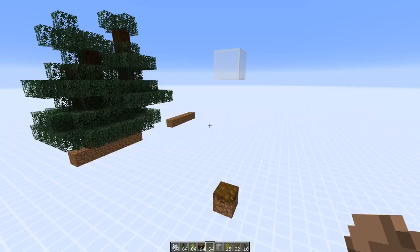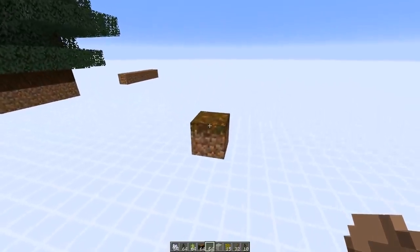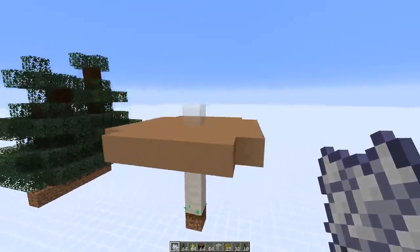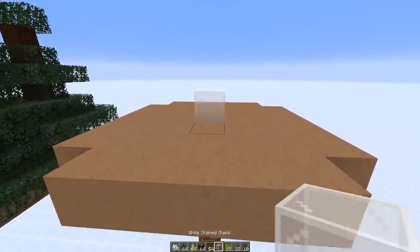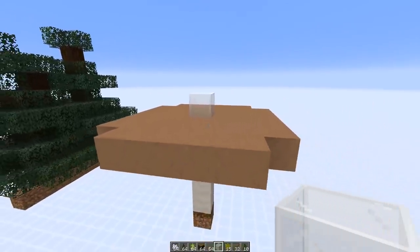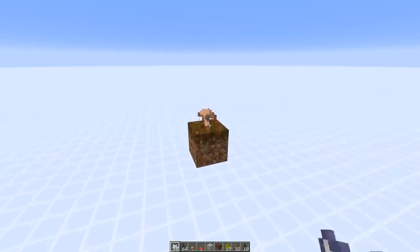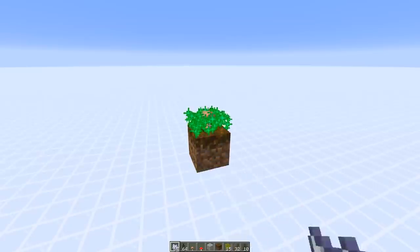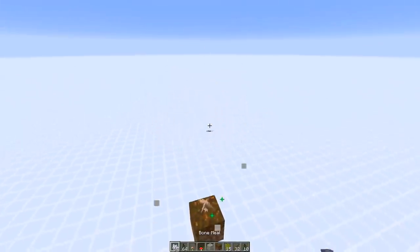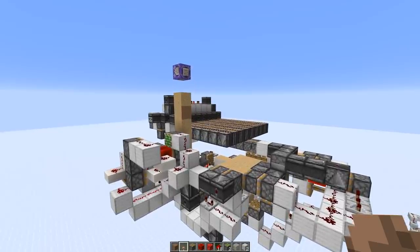Now let's take a look at another change affecting huge mushroom growth. I'm in the 1.15 version and I placed one block above — as you can see, the mushroom can grow directly below this block now. This is different from older versions where this wouldn't have been possible. In Minecraft 1.14.4, the brown mushroom doesn't grow under a block like that — you need a one-wide air gap in between.